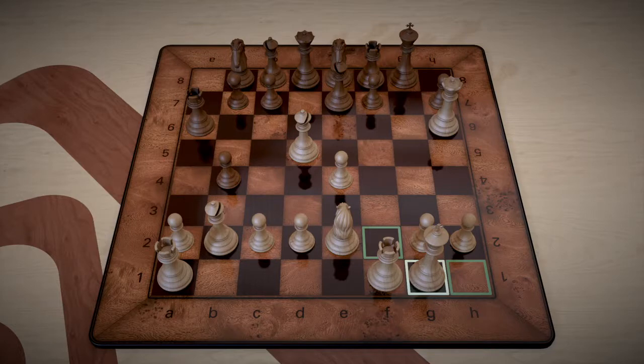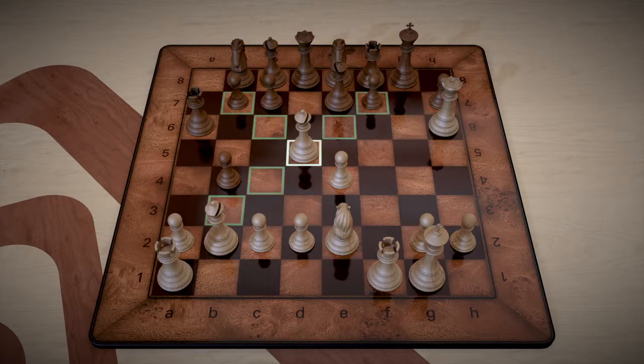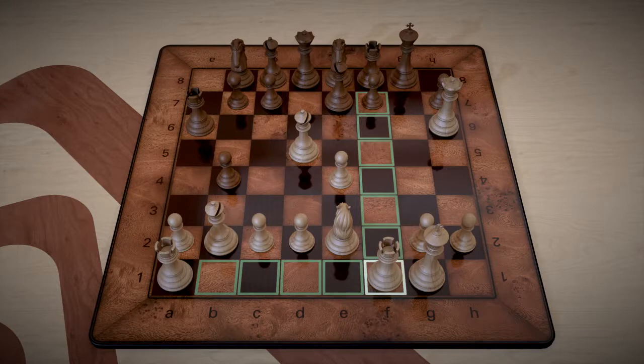Now we have a queen on h6 which can do quite a bit. We also have a bishop here on d5 and a bishop on b2. We've got a knight here on e2 and a rook on f1.